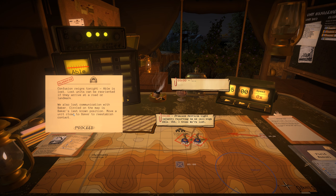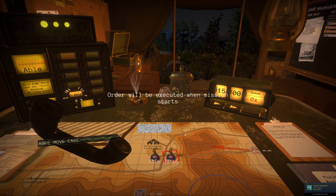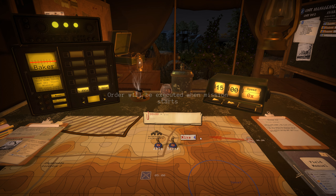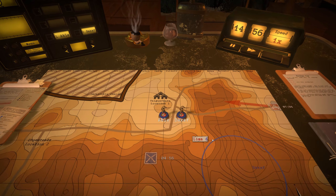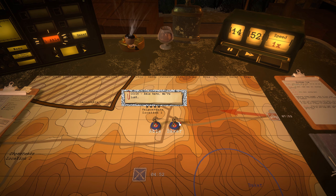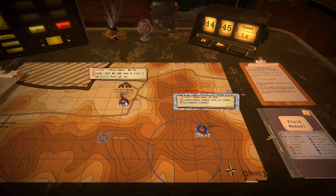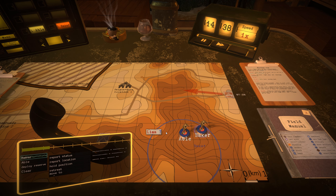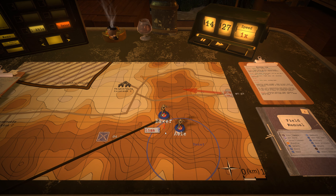We also lost communication with Baker. The last known position of Baker is encircled. Moving unit close to Baker to reestablish contact. Baker, report location. Yeah, we've lost all comms with them. Able, move east. Baker, report location. Baker here. We have reestablished contact with you thanks to a nearby friendly unit. We're at November 7th. So Able is somewhere over here as well. Baker, move to Lima 7. So they must be close to each other then. Let's see what happens when Baker reaches Lima 7.